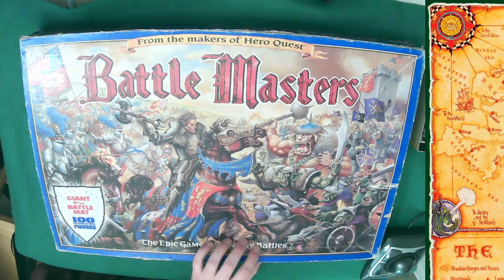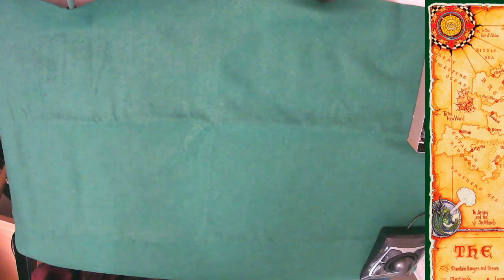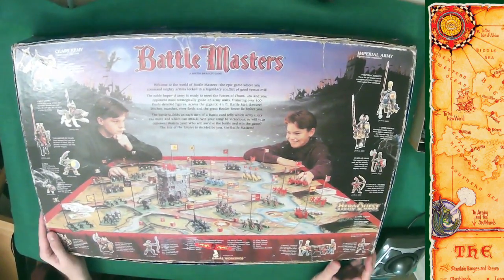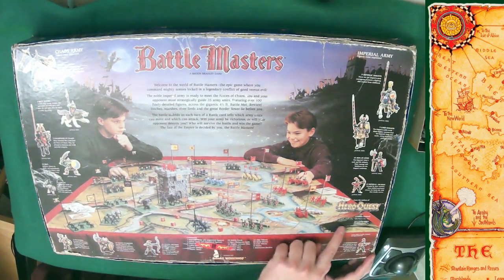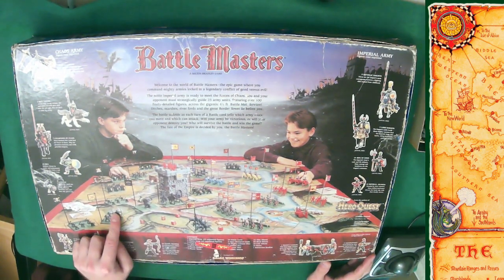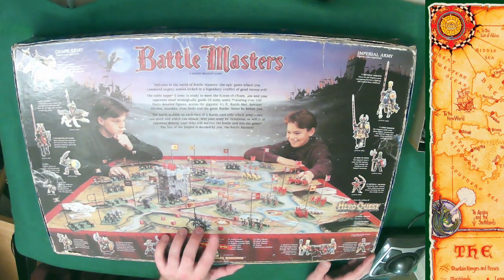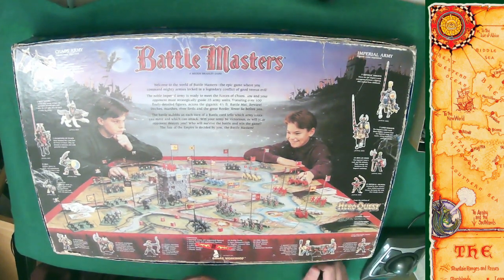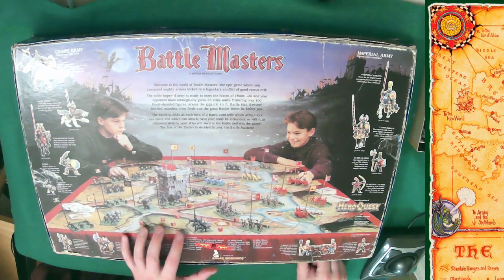They had metal and plastic figures. Battle Masters takes that idea and simplifies it quite a bit, putting it all in a box for you. Looking at the other side of the box, you can immediately tell the difference from HeroQuest — look at the size of that board. It's gigantic. It's not even a board, it's actually a play mat, a battle mat — not a thin plastic sheet but more like a shower curtain or heavy-duty vinyl.